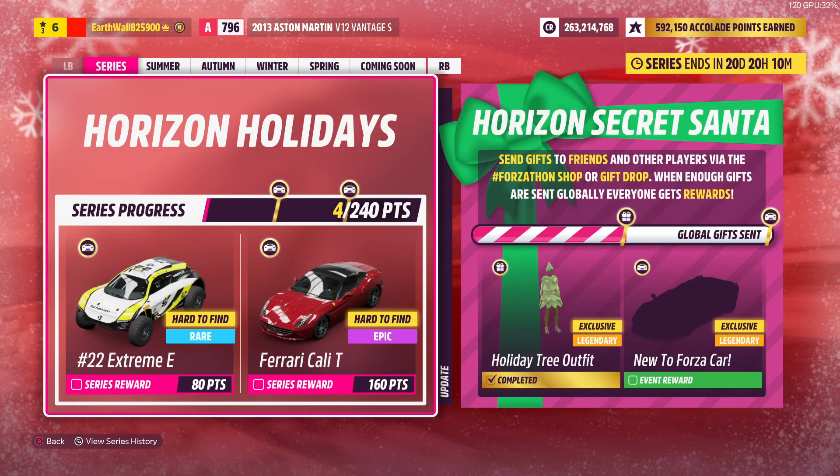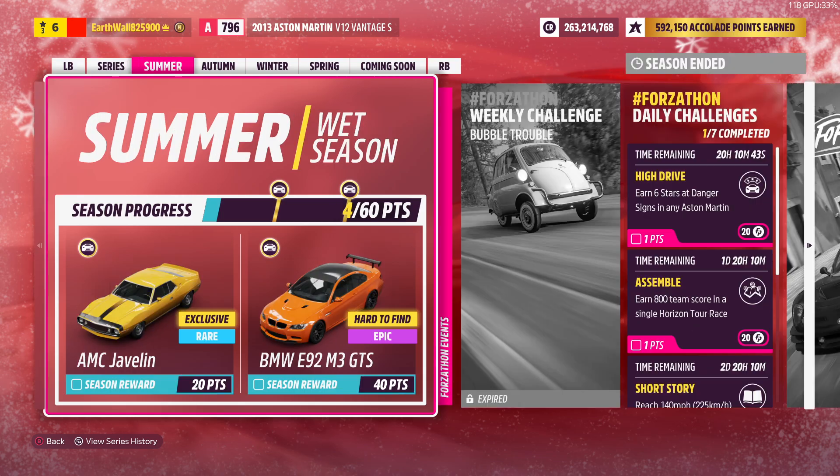Next up we got the Series Rewards: the number 22 Extreme E for 80 points and then the Ferrari California T for 160 points.